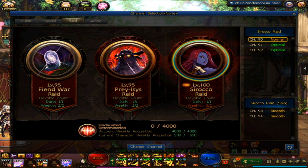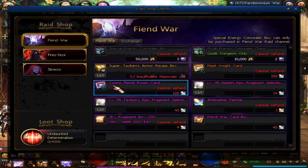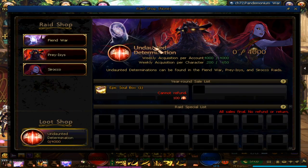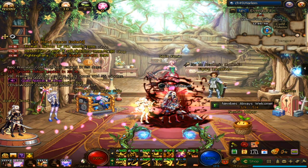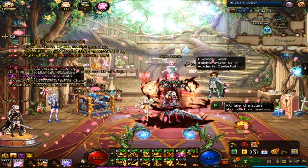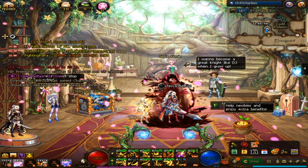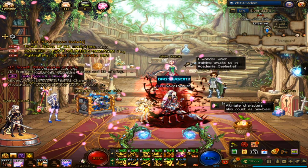That means you can move on to do Zero Core Raid. The main reason you farm the Raid is because of Undaunted Determination — you can buy Epic Souls with 100 points, about 40 per week. With those 40 Epic Souls, you can convert them into Time Guide Stones and do more Guide of Wisdom. Once you've fully geared up to level 100 Epic Gear, you can start Hero Core Raid and Exile Mountain as well. That's pretty much it — thank you for watching, hope this video helps. Leave a comment or find me on Twitch if you have more questions.